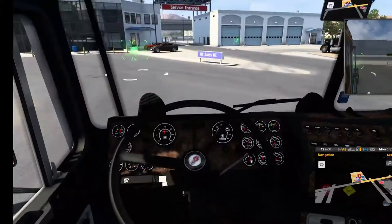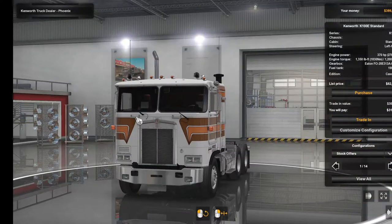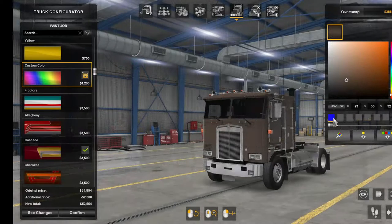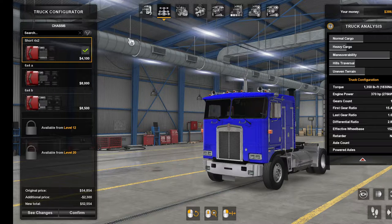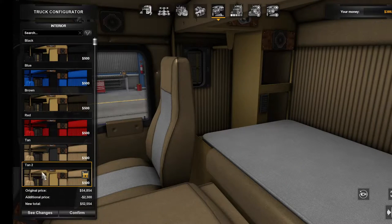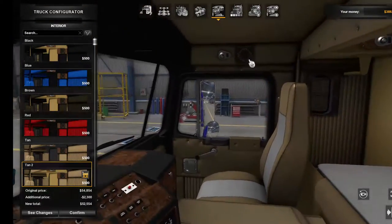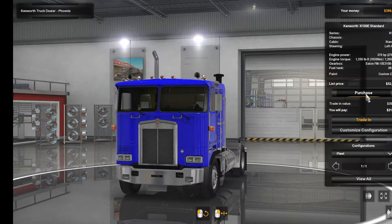No jobs — I've got my checkbook and I'm shopping. Custom color. Regular cab, 4x2, little engine, 10-speed. Tan two, blue, nothing, nothing. Let's do three of those. Buy another one. Let's do a purchase. We are done — let's get out of here.